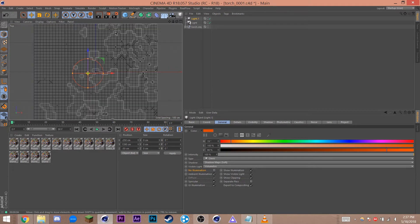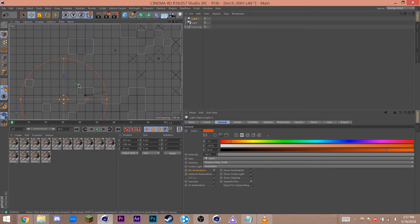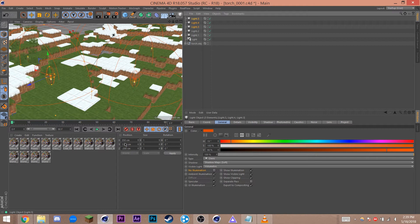To get this light onto your other torches, click on the axis handle, hold control, and drag to duplicate the light. All you have to do is move it to the correct position — make sure you're holding shift so it snaps to tens. Repeat this for all your lights in your scene and you're good to go.